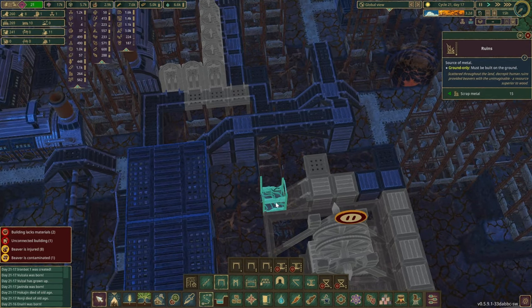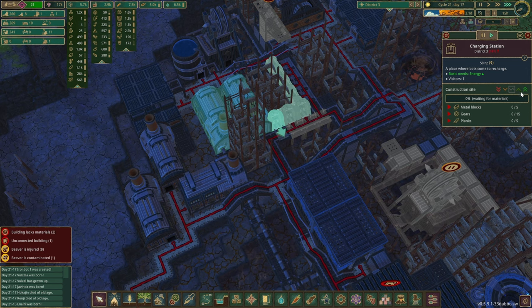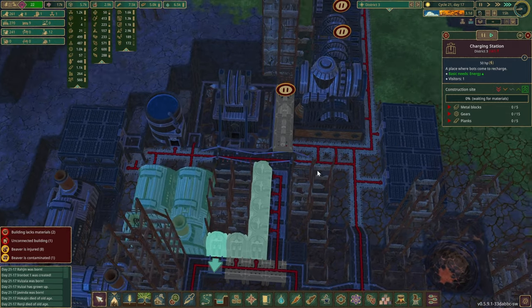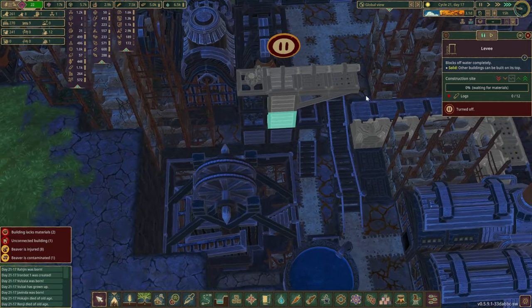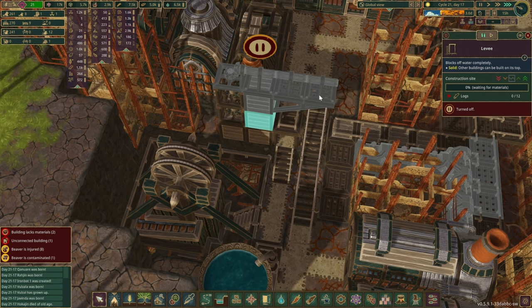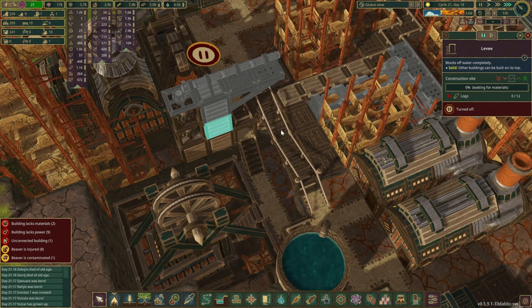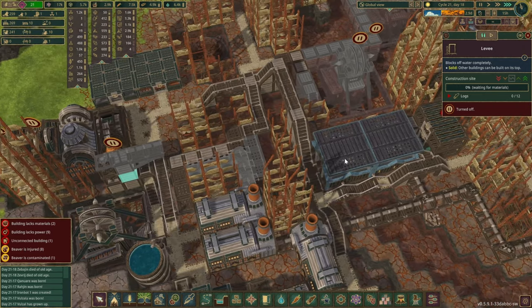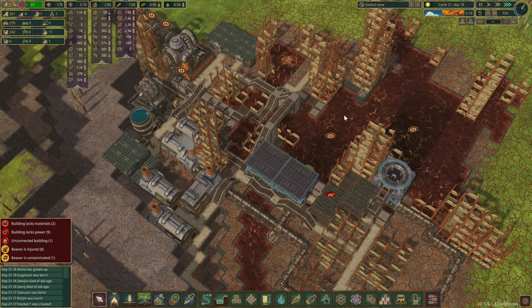That should be the closest set of ruins they can clear. Since we do have a bot that has just arrived in the colony, we need a charging station for him — that's going to go over there. Hopefully we can finalize how we transfer the power onto the other side as well. I'm not very happy how this has turned out, but at the same time I do want this to be a little bit messy — after all, it is our scrap city where things might not be the most efficiently laid out.